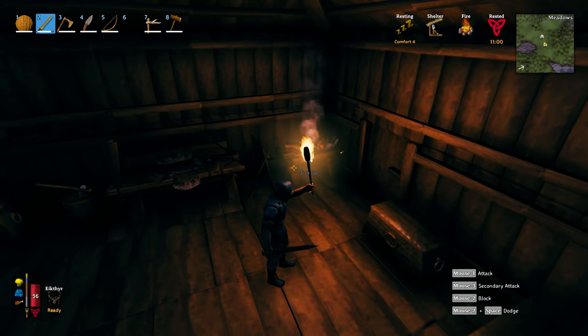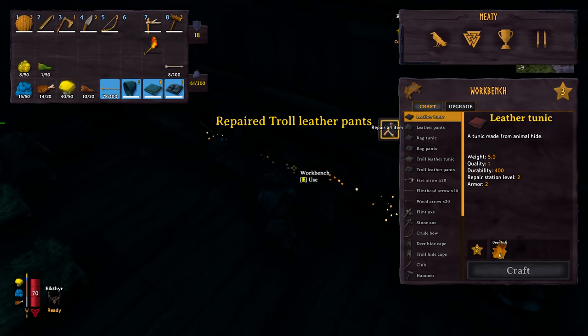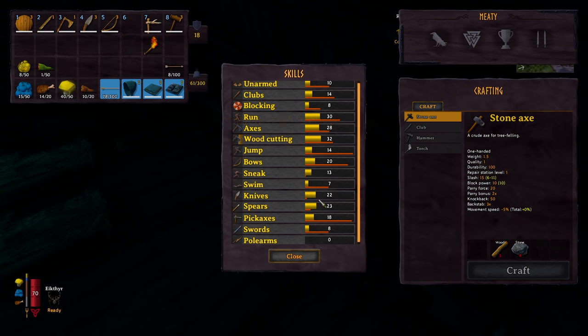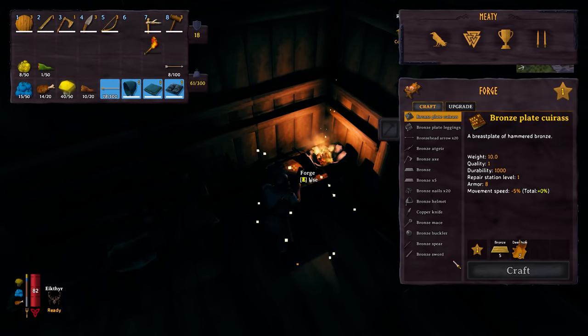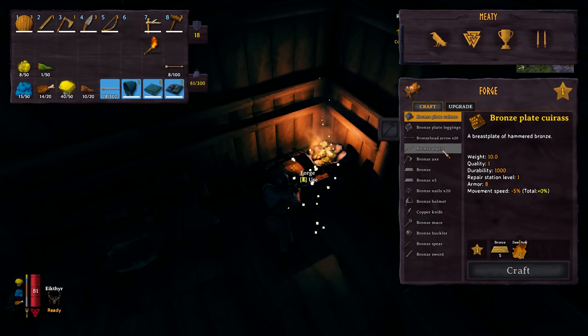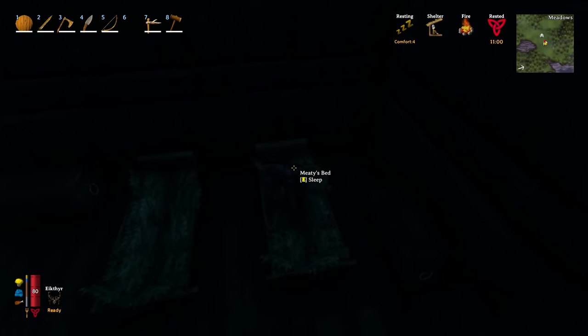After that little fight I had two of those amber things. My sword went up to eight and then I've got another skill called polearms. And polearms I think is this bronze atgeir - a true warrior's tool. We need resin - I have it outside in the chest.